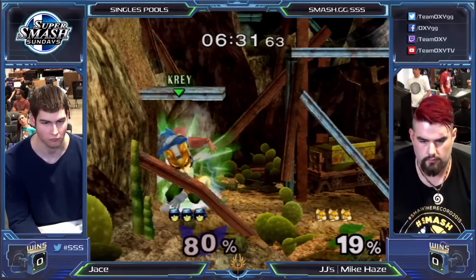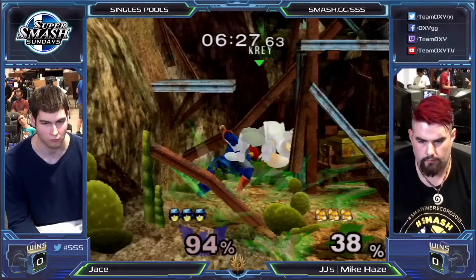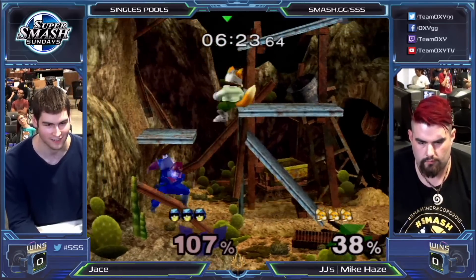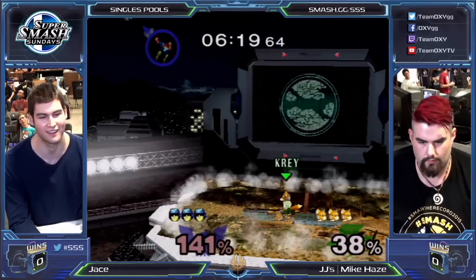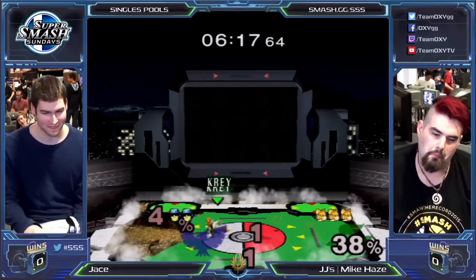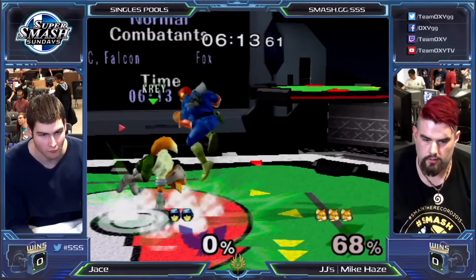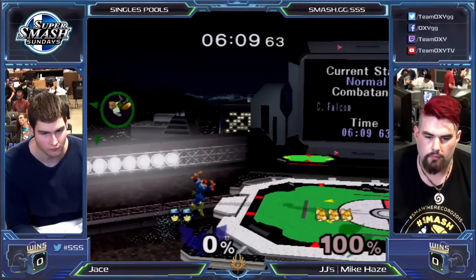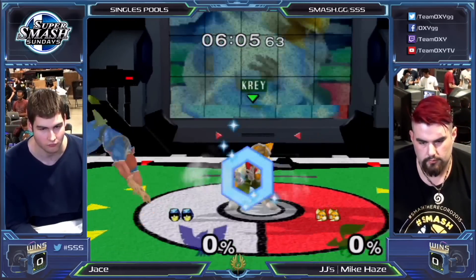I don't recommend anyone ever go down in the pit for reasons like this. But nice smash GI by Jace. Jace, get out of there. Stop trying to cobble him - he gets two down throws. Mike Hayes, meanwhile, is in full control of the match and gets a stock for it. Fair and balanced, ladies and gentlemen. That was a brutal combo. That's fair and balanced right there - that's what I'd like to see. Mike Hayes - or Jace pulling out the scale, saying here homie, I owe you one.